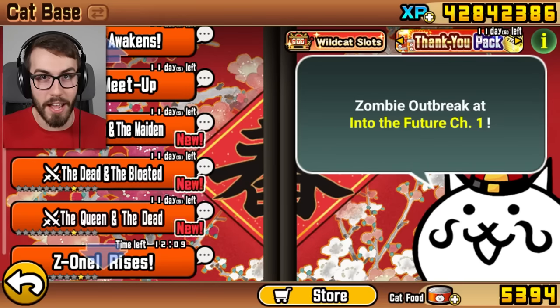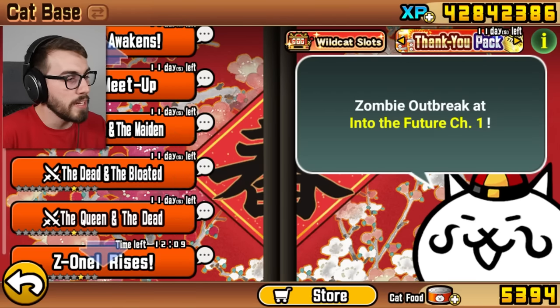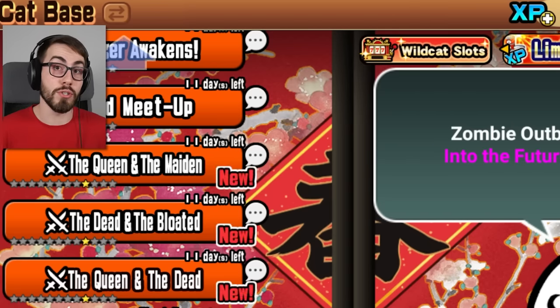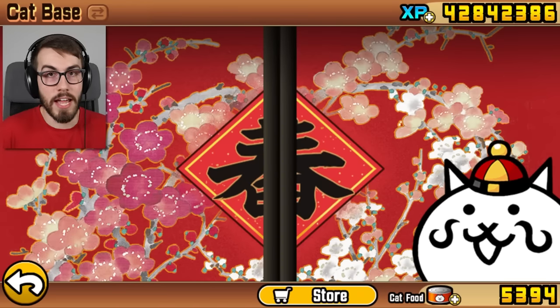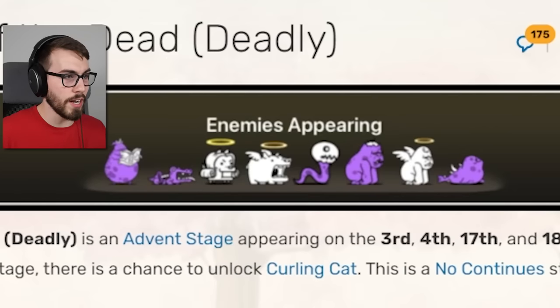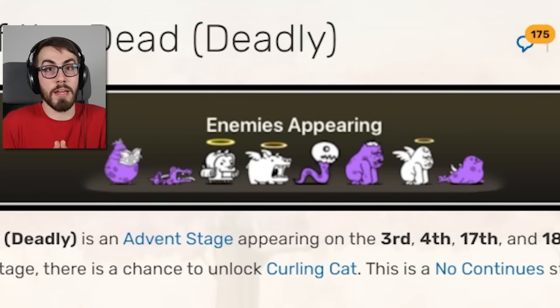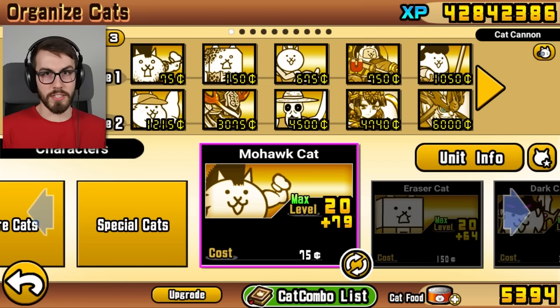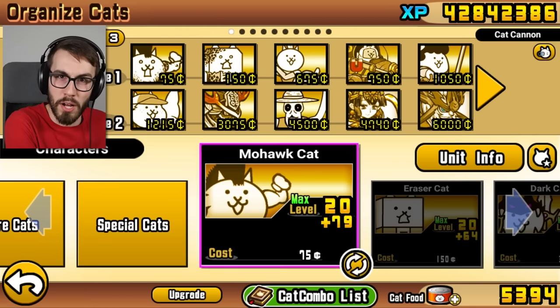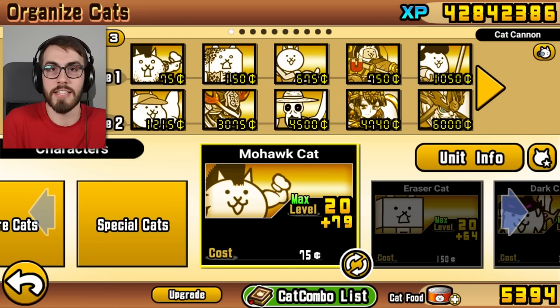Hey guys, welcome back to BattleCats. Today I want to start off by taking on some of these stages. They're basically stages I've done before except bundled together. For example, with the Queen and the Dead, you start off with Honey Trap, but if you beat Honey Trap, you move on to Parade of the Dead. Honey Trap is a deadly stage, but I don't remember how difficult it was. Same goes for Parade of the Dead. I don't think either of them are going to be too crazy, but we got to make a loadout that can beat both. I kind of want to focus on the second stage and hope that my loadout is good enough to beat the first one as well. So let's get a nice anti-angel slash anti-zombie loadout going.